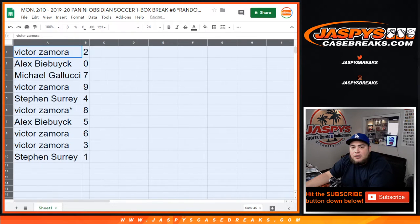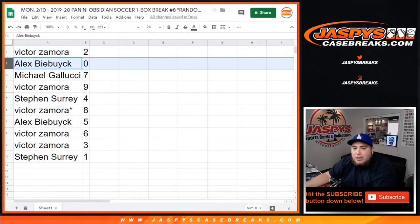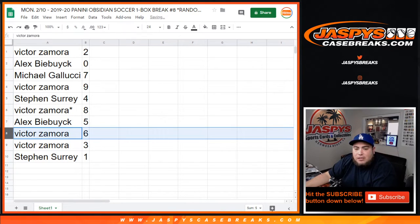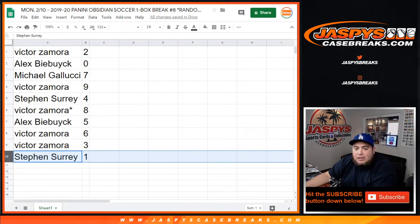Victor you have two, Alex with zero — so if any redemptions pop up that'll be yours. Michael Gallucci with seven, Victor with nine, SKS with four, Victor Lasso Mojo eight, Alex with five, Victor with six and three, and Stephen SKS with one.